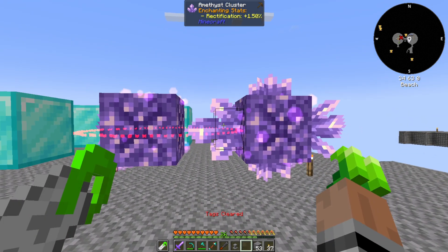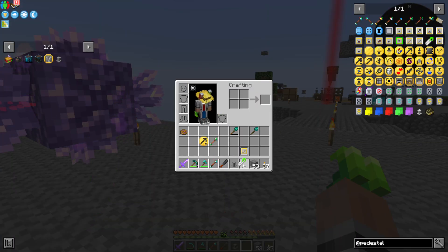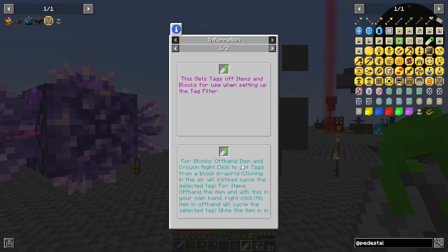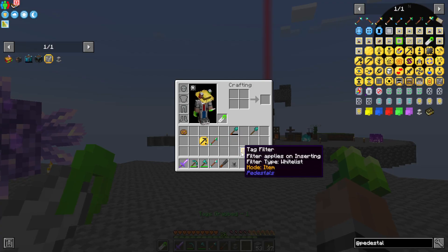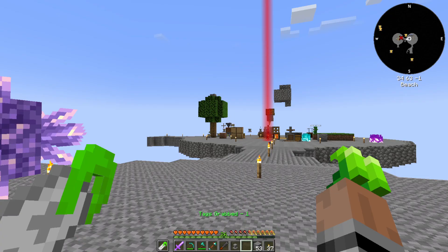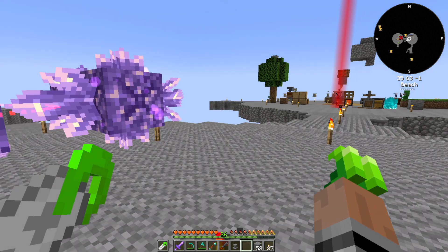Do I need it in my offhand? Offhand item — crouch right click to get tags. Tags grabbed one. And this is now amethyst cluster. That's an amethyst cluster. That's a medium amethyst bud. Perfect.